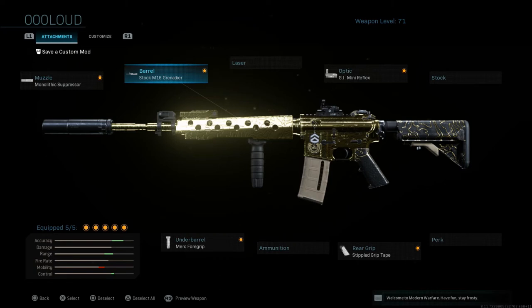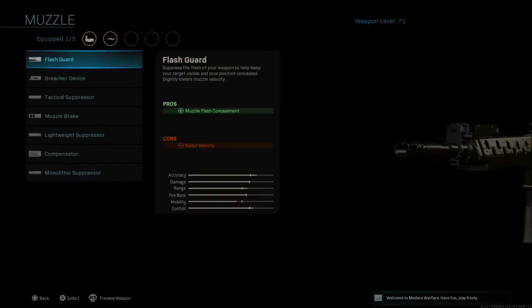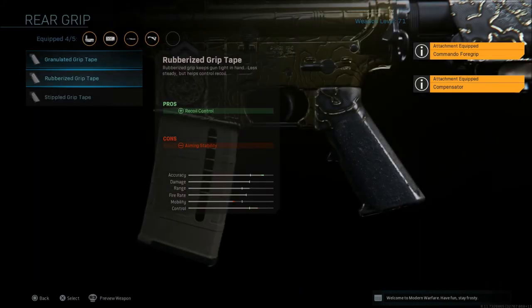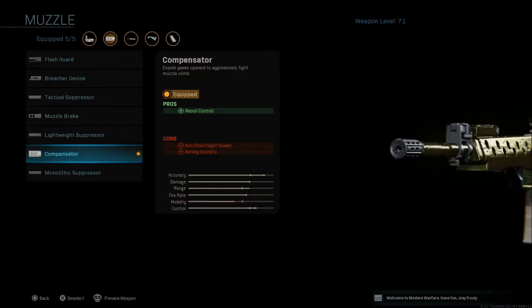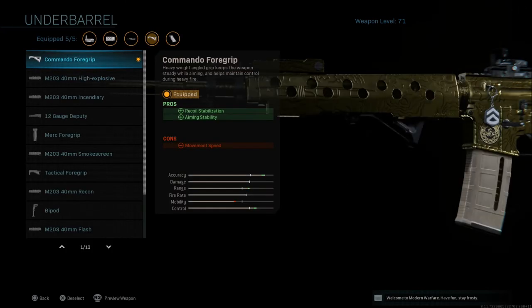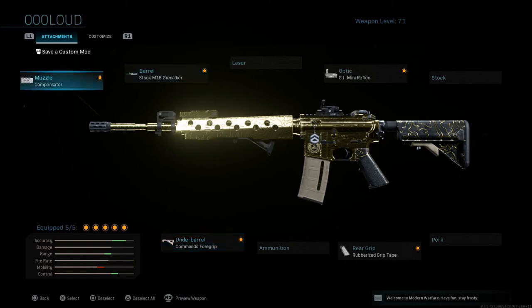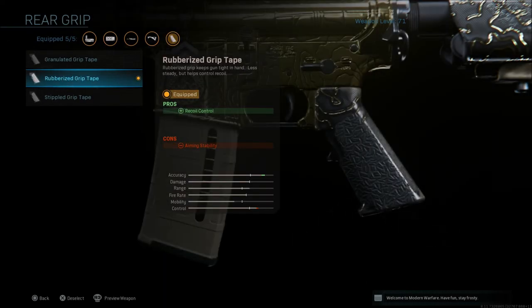The next setup is going to be more of a straight-up turret build. We're going to swap out three attachments: put on the Compensator, the Commando Foregrip, and the Rubberized Grip Tape. The accuracy is way up there, the range is up there, and the control is even a little bit better, though mobility is still very slow. The Compensator gives recoil control but has aim down sight speed and aiming stability cons. The Commando Foregrip gives recoil stabilization and aiming stability with a movement speed con. The Rubberized Grip Tape gives recoil control with an aiming stability con.